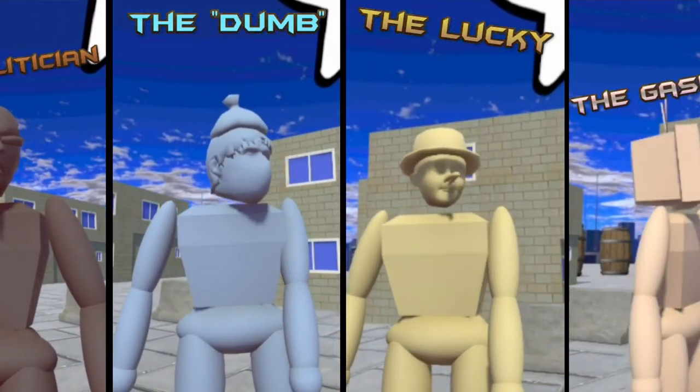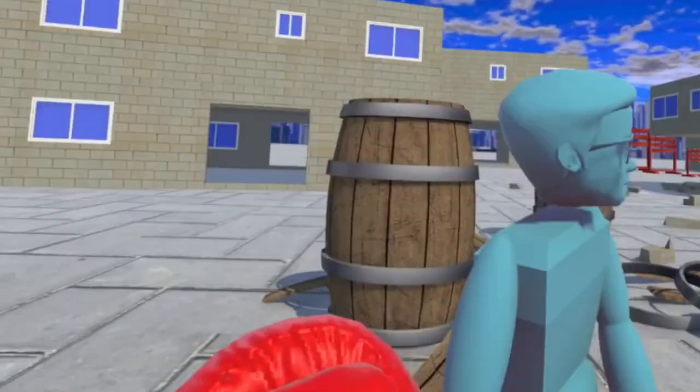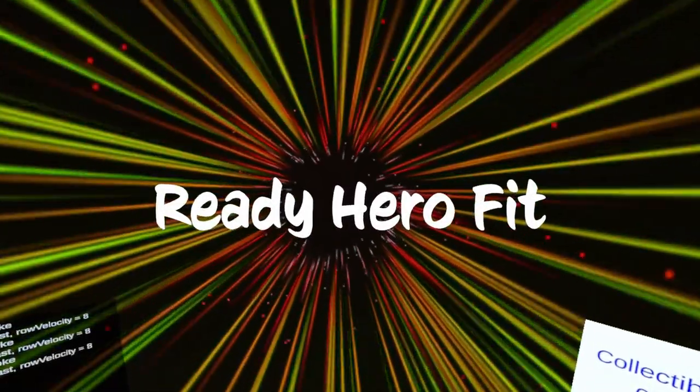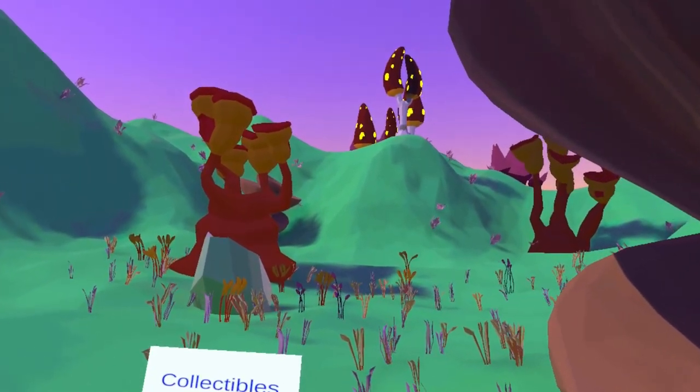Next up is One Punch a Hole, a silly free game that lets you take out your frustrations on an unsuspecting ragdoll. When hit, it will fly across the level and destroy blocks in its way. The goal is to get the best combo and high score worldwide.